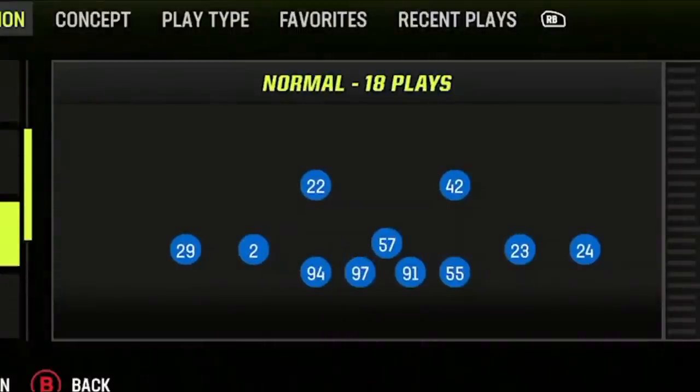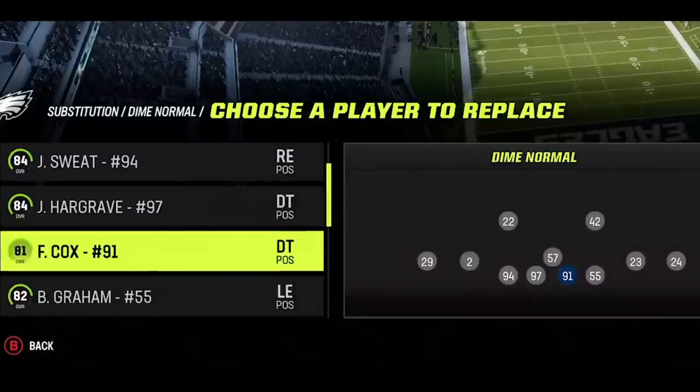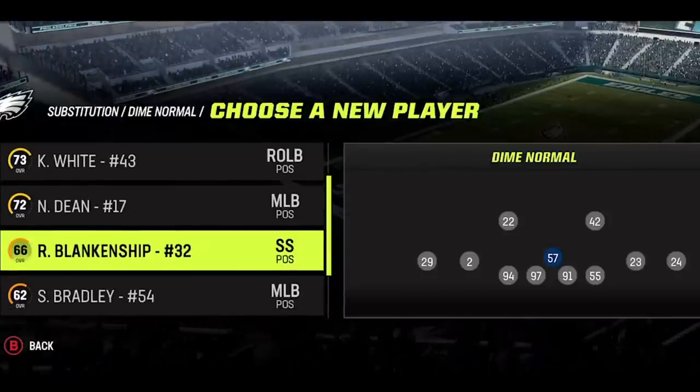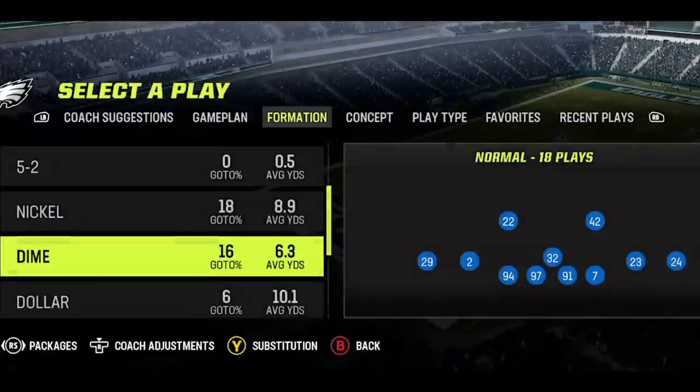On defense, I'll be using the dime normal formation, mostly running just one play: the cover two man. At this point I've found a few new adjustments that make this defense almost impossible to play against. The only personnel adjustment I make is to put whatever safety I have left at the middle linebacker spot, which gives me 7 defensive backs on the field with just 4 rushing linemen.